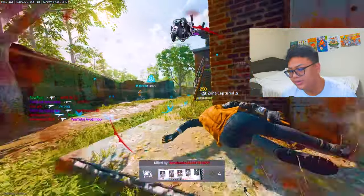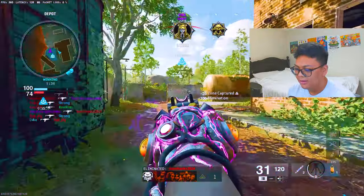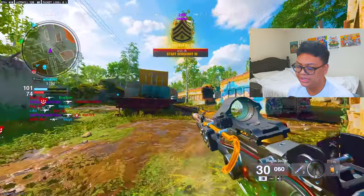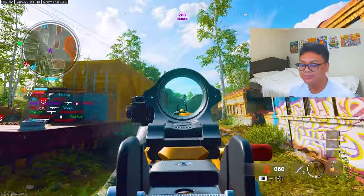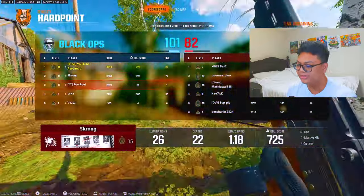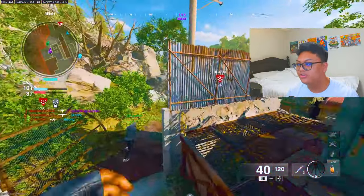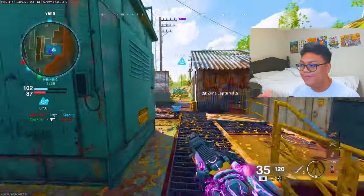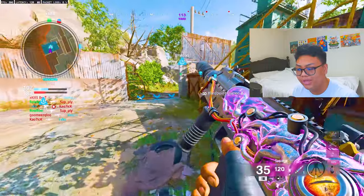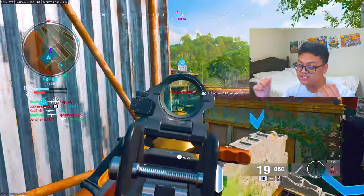The Black Ops 6 beta has officially been out for a day. There are already hackers — it looks like PC — as well as reverse boosters, nuke drops, and crazy clips. My favorite thing so far is the gameplay itself: the movement, sliding, and gunplay are all very smooth and fast-paced, which I really like. I wouldn't change anything honestly other than weapon balancing. The gameplay of Black Ops 6 feels great already.